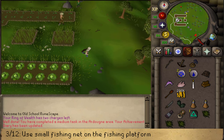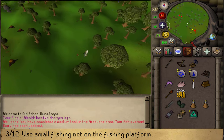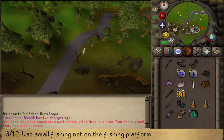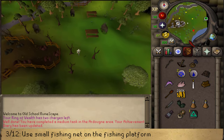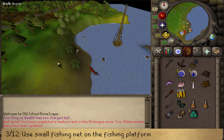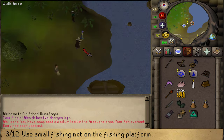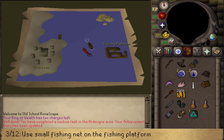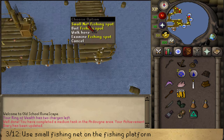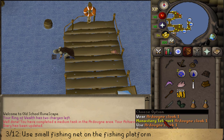Let's go south-east, running all the way past the mine to the quest start of the Sea Slug quest — just south-east of the Ardoin Mine. Follow the shore south until you see the transportation and quest sign. Don't travel with Holgart, but with Jeb — right-click and travel. Once we've arrived at the fishing platform, go a little bit north-east where you should find two fishing spots. Right-click and use the small net option. Once you've caught something, use the Ardoin Monastery teleport.